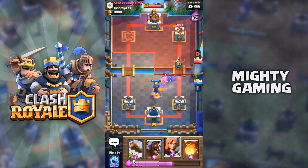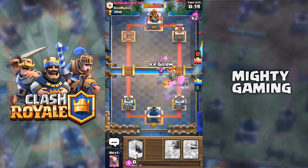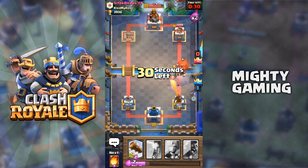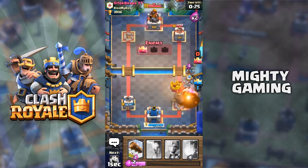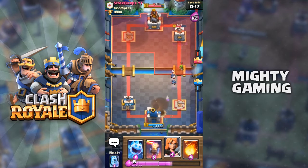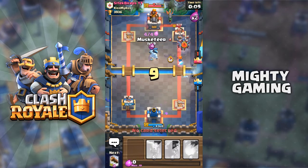We have the Inferno Dragon and the Lava Hound coming — a lot of things going on. I'm really not sure how I'm gonna defend this. The Lava Hound's Balloon is gonna get a couple of hits and he's going to Fireball us as well. I'll use the Log to defend — a bit late but we get some hits on his tower. We need to be ready with Valkyrie, Ice Spirit, Ice Golem, and Musketeer.